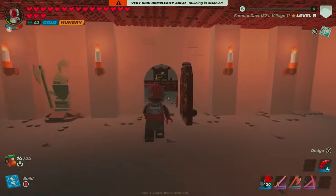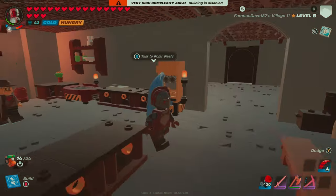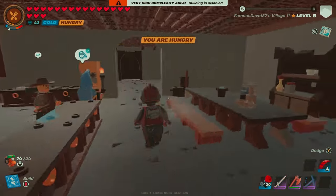Now on the opposite end of our King's Quarters is the kitchen. We've got Puller Peely going to town making some beautiful juice. We've got our oven, the grain mill, and our grill. We also got some countertops in a dining area.